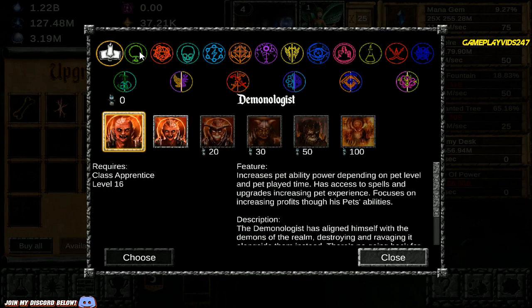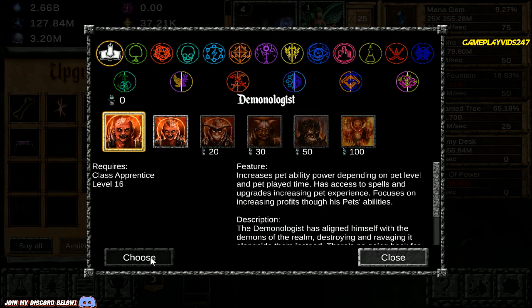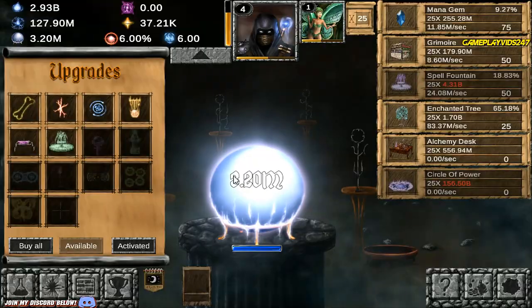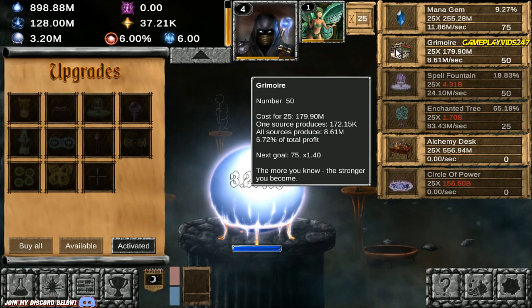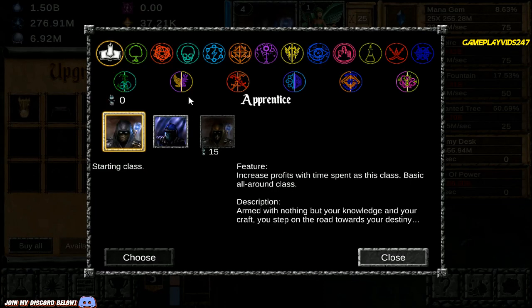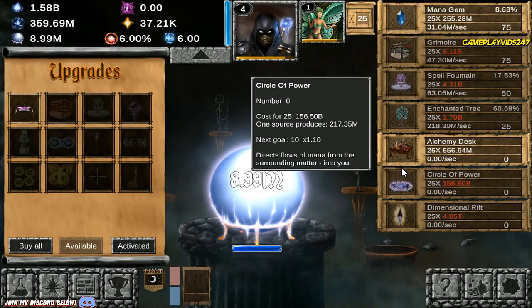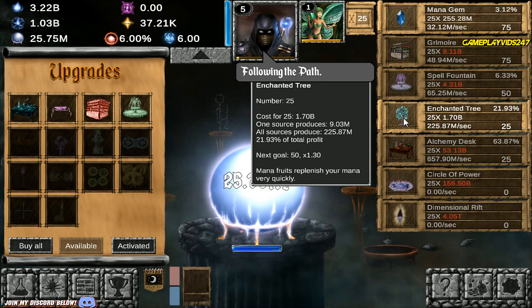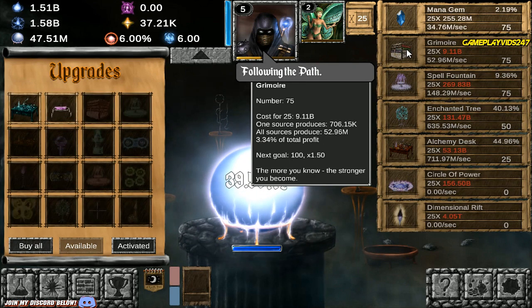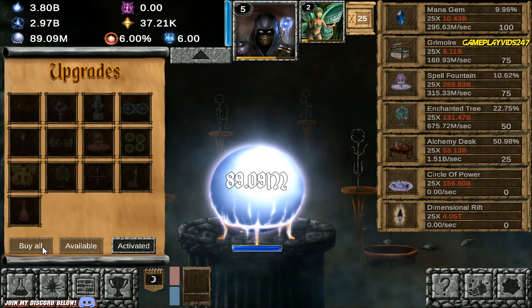Now, who else do we have here? The Demonologist to go idle again. Diabolic looks pretty cool, actually — looks freaky. I probably will go Demonologist again, unless I can get 300 Grimwires to unlock the Necromancer. Just got 25 levels into Alchemy Desk. Enchanted Trees up to 50, Spell Fountain at 75, Mana Gem up to 100. Wonderful stuff. Pixie's at level 2 already, just cruising through the levels.